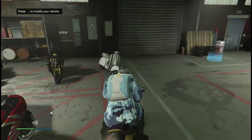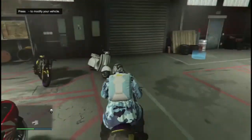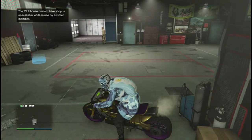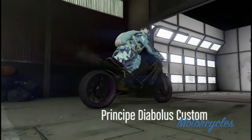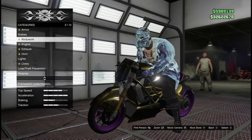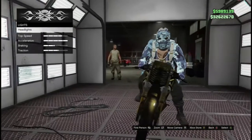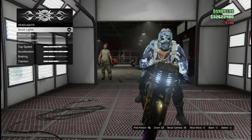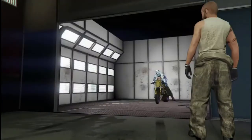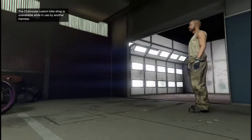What you're gonna do is have your Faggios — your bikes should be filled up with Faggios. Then push right on the d-pad, go into the mod shop, and the only thing you're gonna do is change the headlights. After that, exit. Once you back out, you're gonna see the dupe bike.